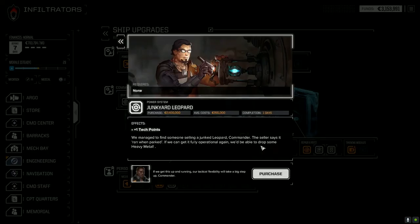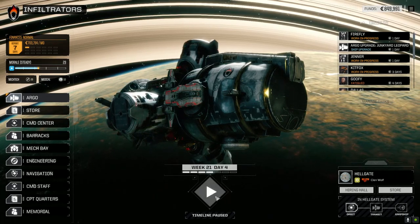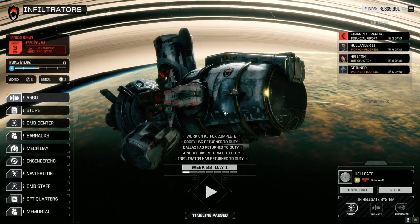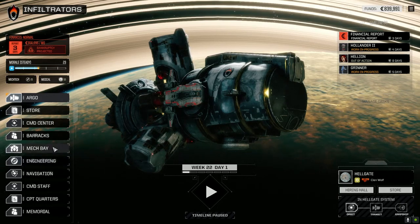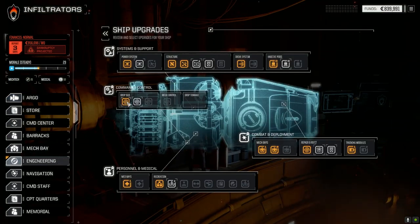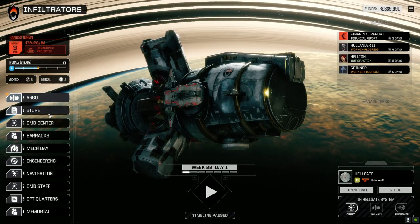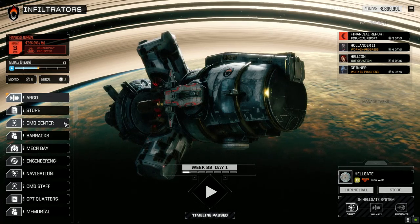Let's quickly go to engineering and increase our drop size - it's only one day. Beauty - we've got 800,000 which is more than enough to make our financial report. Let's wait the four days for our pilots to be back. We can do another mission now - getting close to getting the Hollander up and running, though we'll be jumping planets when we do that. Let's see what that does - certainly costly in upkeep, that's for sure.